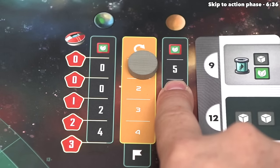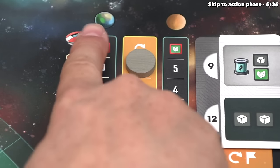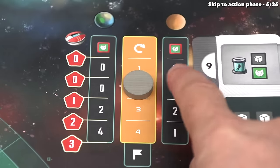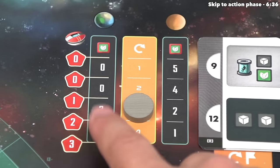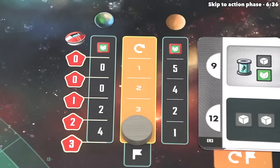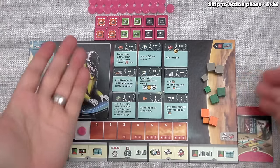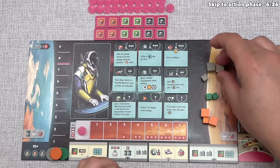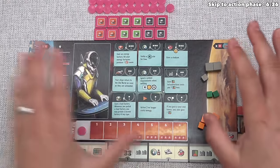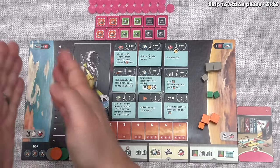We produce all of that on the old world side of our board, then we have to feed our population food. The amount of food required on each world is shown where the current round marker is. In round one, we require five food on the old world and zero on the new world. In round two it's four food on the old world. By round three, we start paying food at the new world too, and by round four the majority of food requirements flip to the new world. Right now we made seven food and spend five, leaving us two. All players start round one with seven steel, seven energy, and two food on the old world, and no resources on the new world.